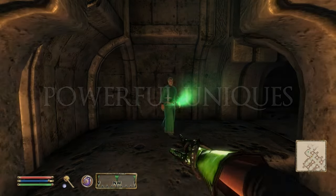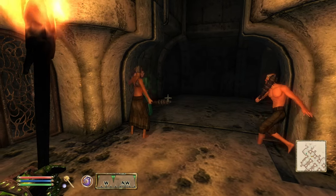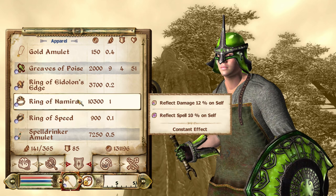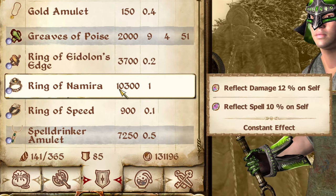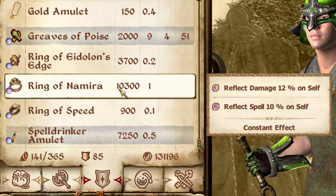Even though enemies scale in Oblivion with stronger armor and weapon types as your level increases, the unique items and daedric artifacts in the game largely don't, and have a fixed level of power. So in the case of something like the Ring of Namira, it won't matter if you get it at level 5 or level 20 — it'll still be just as powerful.